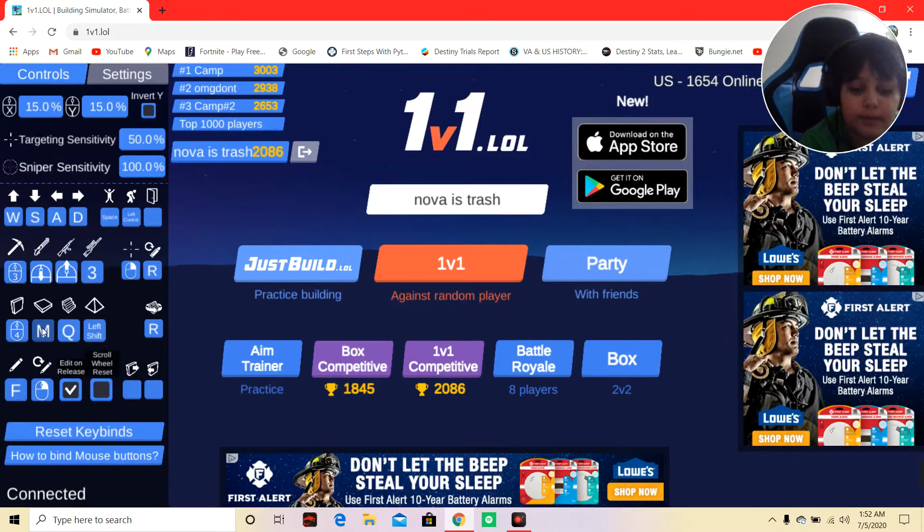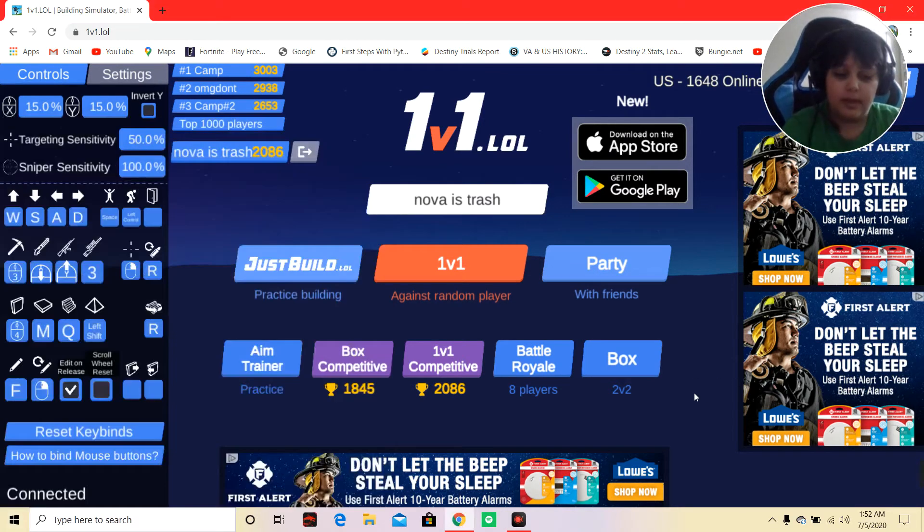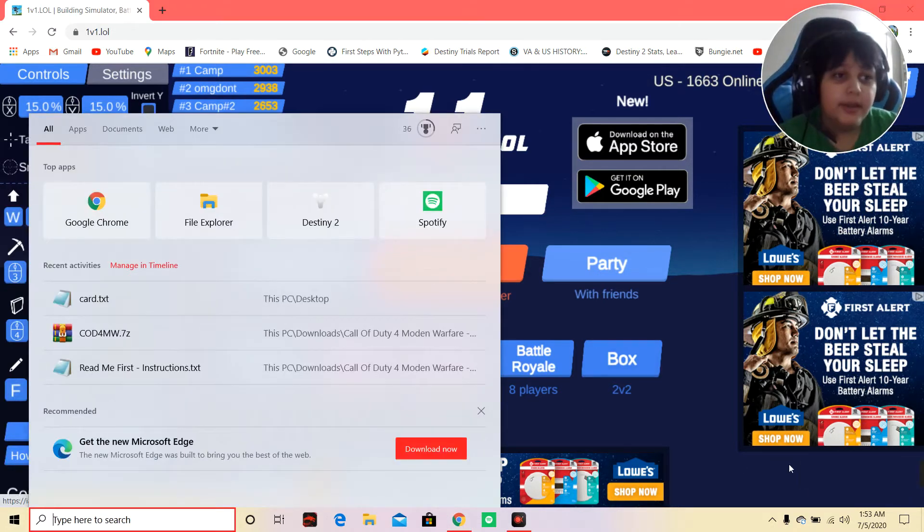I have my wall set to this mouse button and I have my floor set to M, which you guys might be wondering about — I have a full-size keyboard, so how the hell would I reach all the way to M?